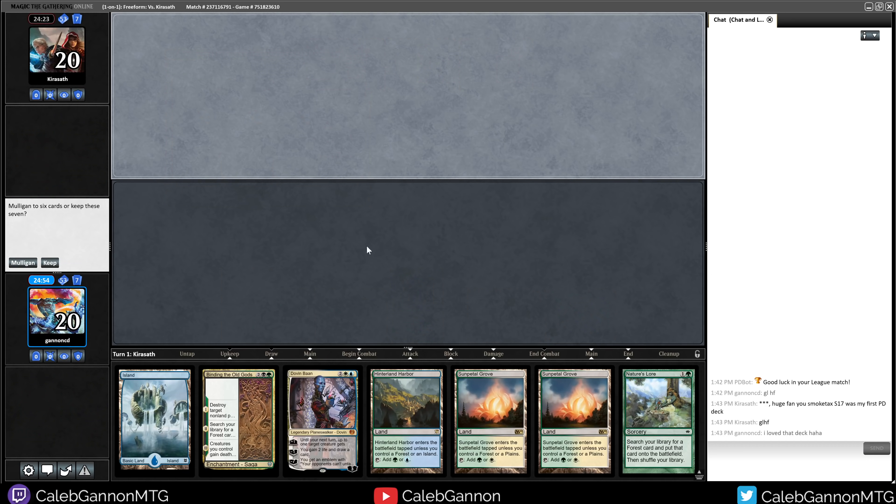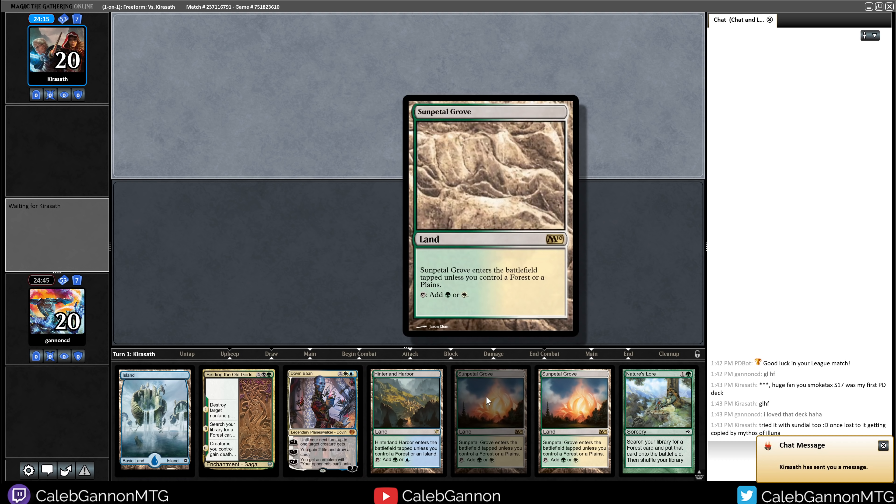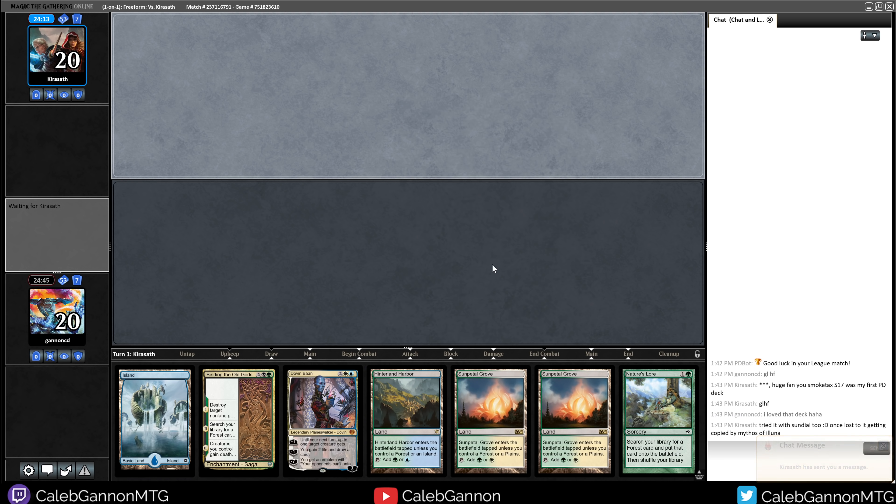All right, we're playing against Kirasak. They say they're a huge fan — they attacked with my first Penny Dreadful deck, which was Black Braids and Smokestack in a really fast shell. We're on the draw. We get to go Island, Hinterland Harbor, Nature's Lore for a Forest, getting untapped Sunpetal Grove. They tried it with a Sundial — that's spicy. Playing Rootbound Craig.